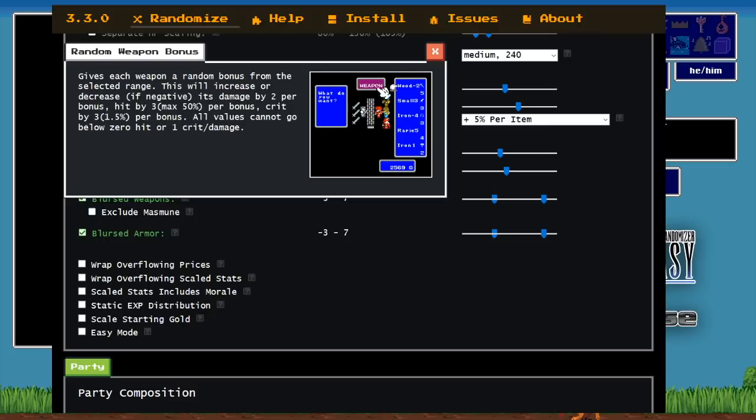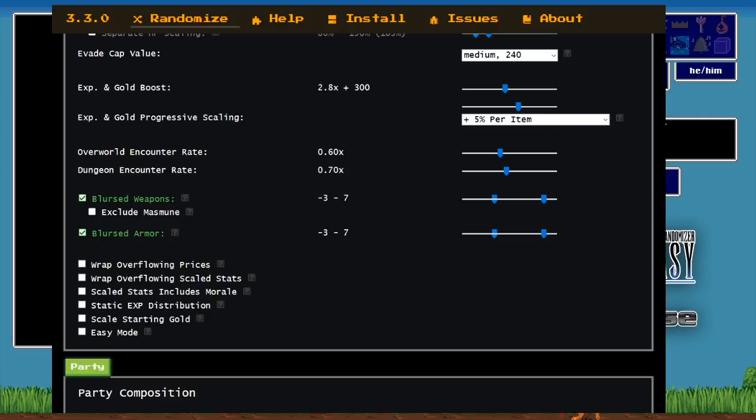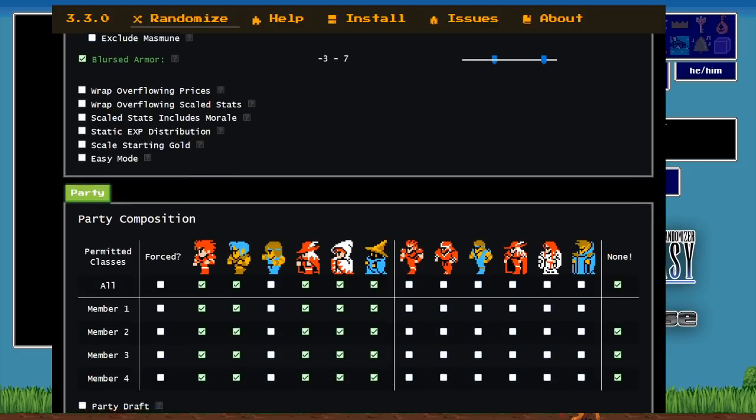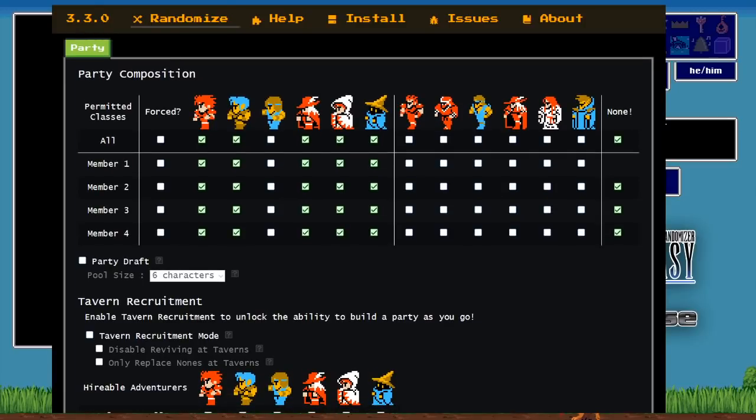This weapon modifier system is brand new this week and really changes calculations about which weapons are better or worse, especially in the mid-game. Keep an eye out for those pluses and minuses — Sir Lincoln and Gregly will explain it as they go through the seed. For example, if you're in a shop and you see a Katana plus seven, you are absolutely picking that up. In the original game you'd ignore a Katana, but a Katana plus six or plus seven is a massive difference.